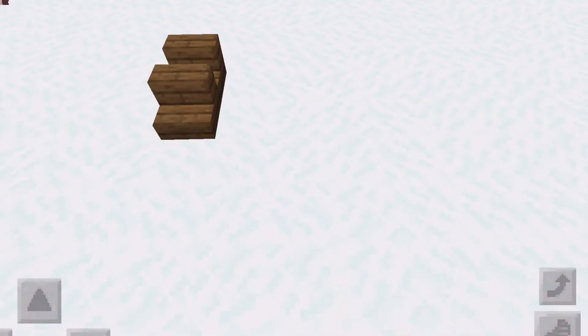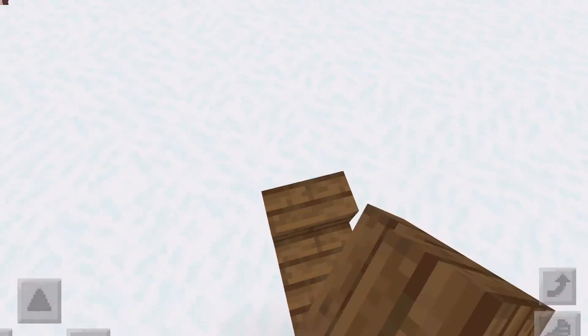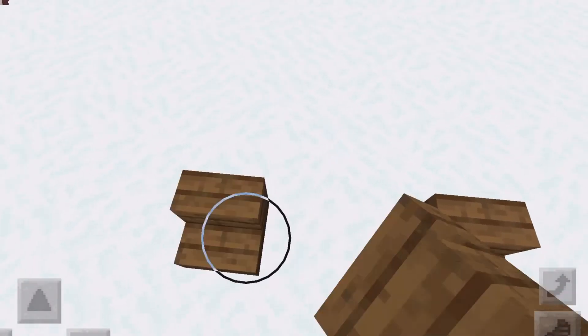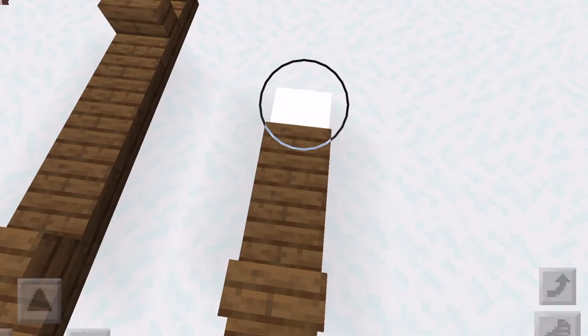For the first part of the build, all you're going to need is some stairs and some slabs. You can use whatever wood or anything that you want as long as they come in both, and you're just going to place them exactly like how I'm placing them in this clip.